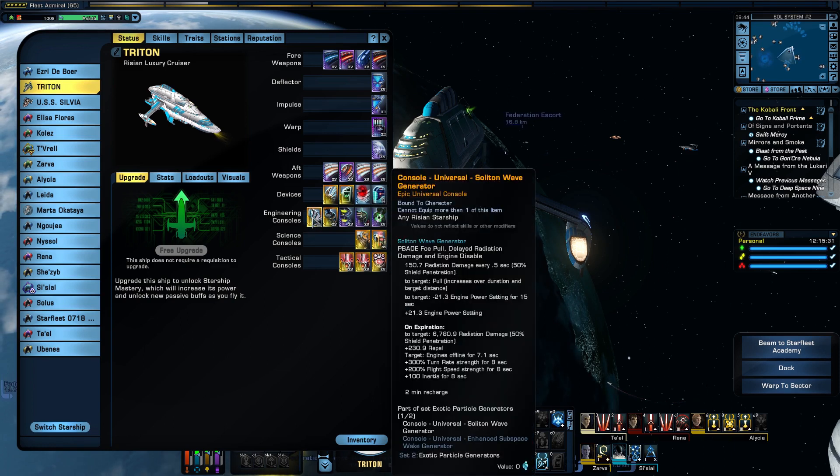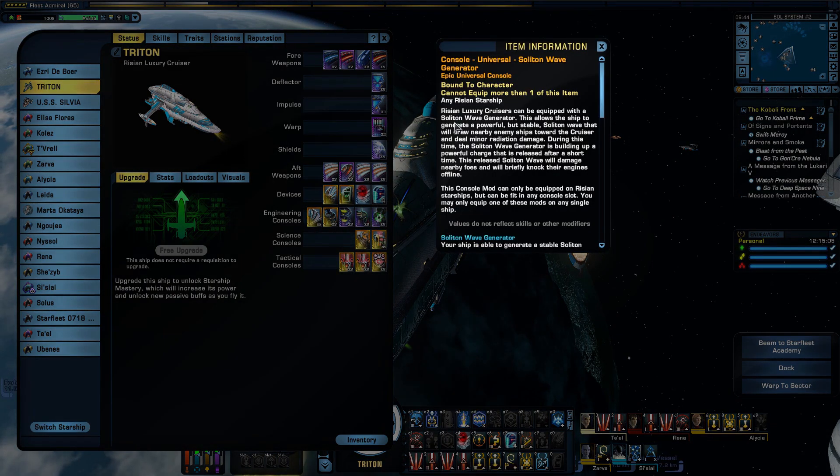The Engineering Consoles — the console that comes with the ship is the Soliton Wave Generator. It deals 150.7 radiation damage every 5 seconds with 50% shield penetration. The Ryzen Luxury Cruiser generates a powerful but stable Soliton Wave that draws nearby enemy ships towards the cruiser and deals minor radiation damage. It builds up a powerful charge that is then released, damaging nearby foes and briefly knocking their engines offline. This console can only be equipped on Ryzen Starships, and you may only equip one.